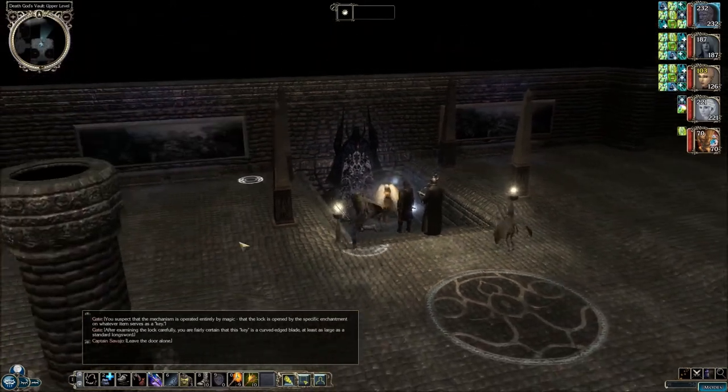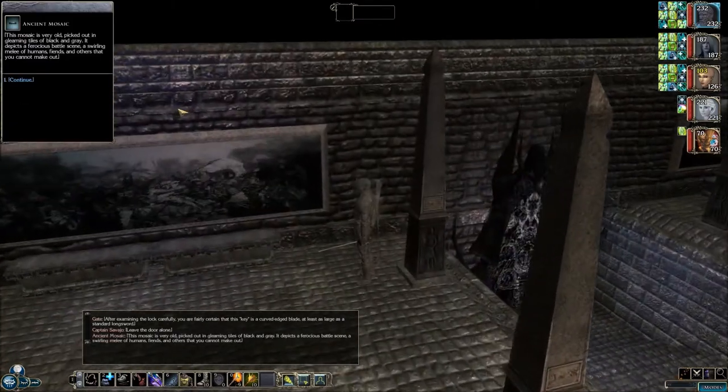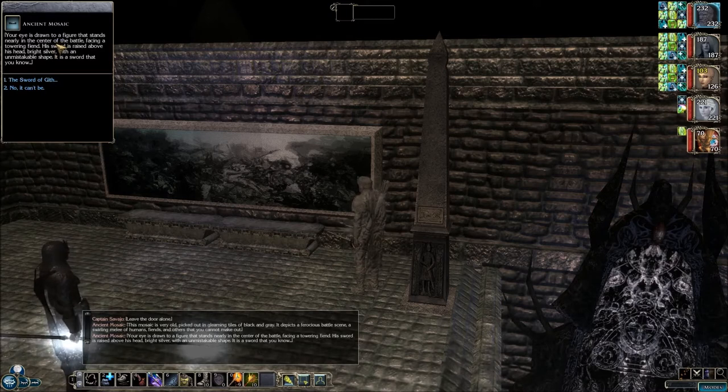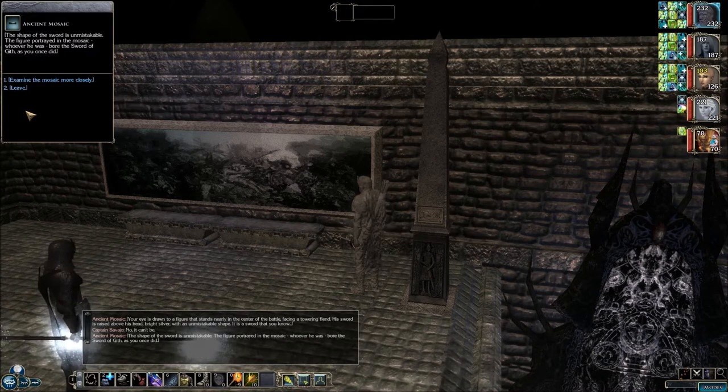So we're going to leave the door alone. Now let's check out this ancient mosaic for clues. This mosaic is very old, picked out in gleaming tiles of black and gray. It depicts a ferocious battle scene — a swirling melee of humans, fiends, and others you cannot make out. Your eye is drawn to a figure standing nearly in the center of the battle, facing a towering fiend. His sword is raised above his head, bright silver, with an unmistakable shape. It is a sword that you know. The Sword of Gith? The shape of the sword is unmistakable — the figure portrayed in the mosaic bore the Sword of Gith, as you once did.